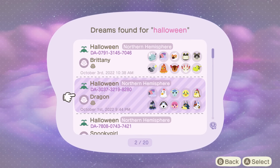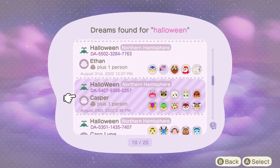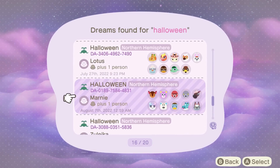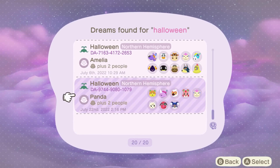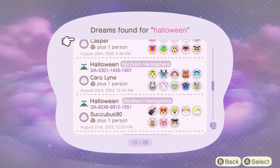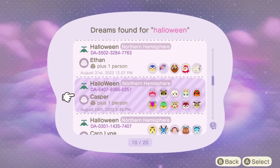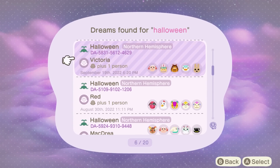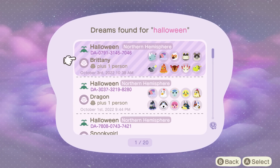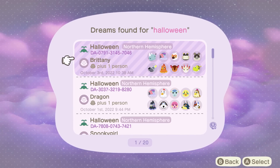Oh my goodness, there are several different islands with the name Halloween. There's a lot — how am I going to choose? Should I just go with the first one, or should I go based on villager? One of them has an island rep named Casper. You know what, we're going to go with the first one first — spooky girl. It's the first one to come up. Brittany, let's see what's on this island.